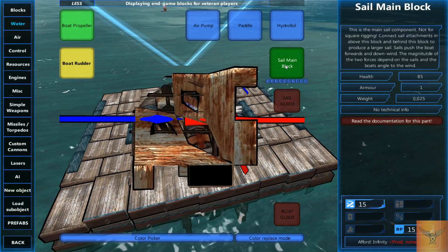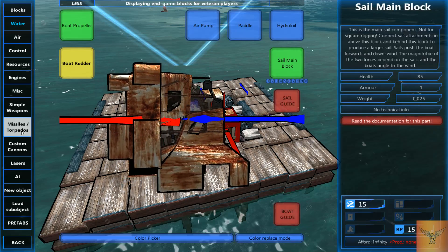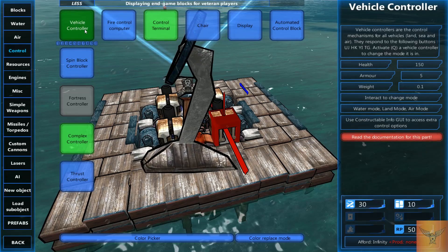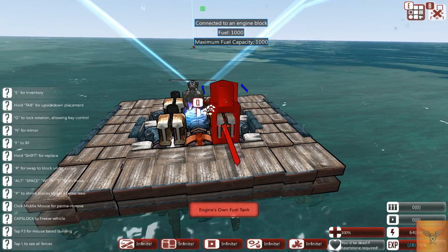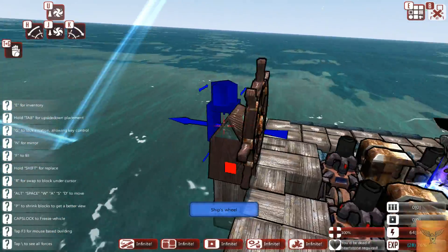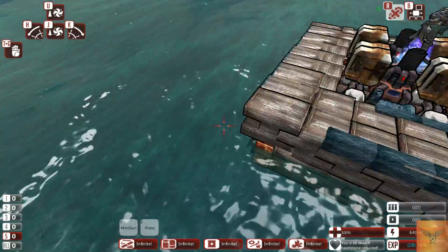There's only one step left between you and a sailing ship — you need to go to the control tab and select the vehicle controller. I personally use the ship's wheel if it's a ship, but you could use the vehicle control. Now your ship has been completed.